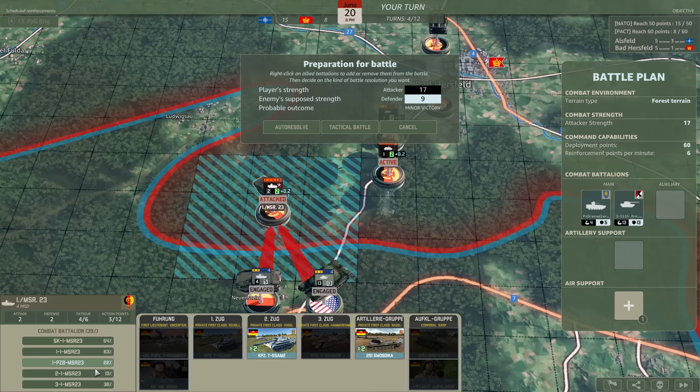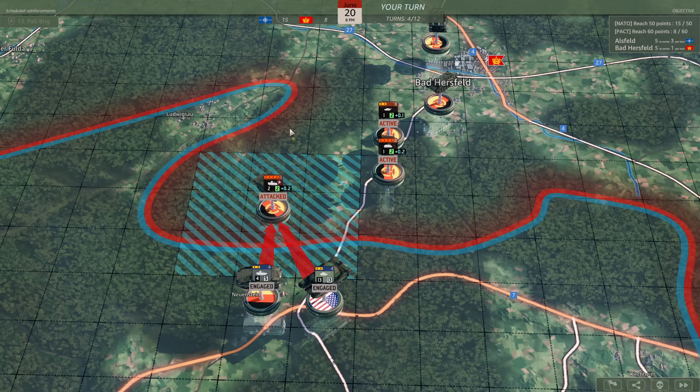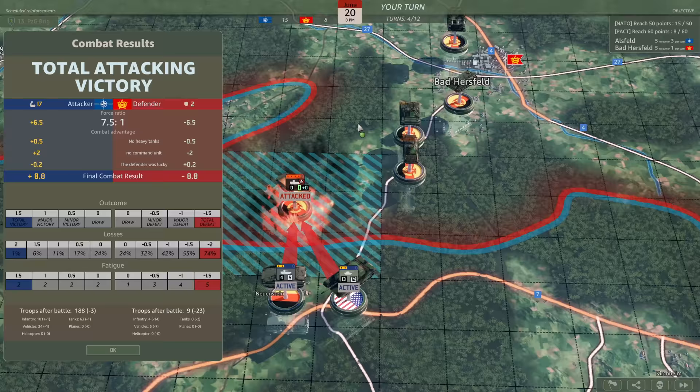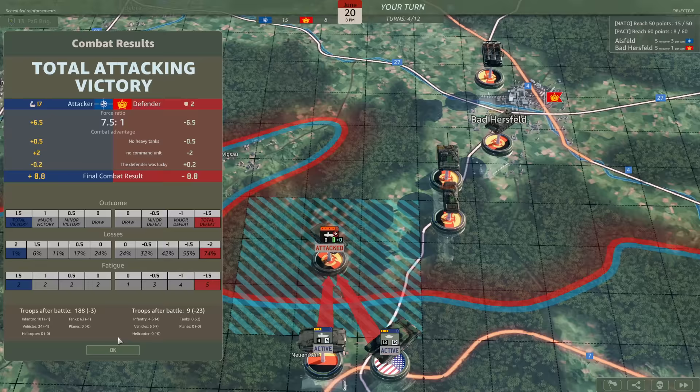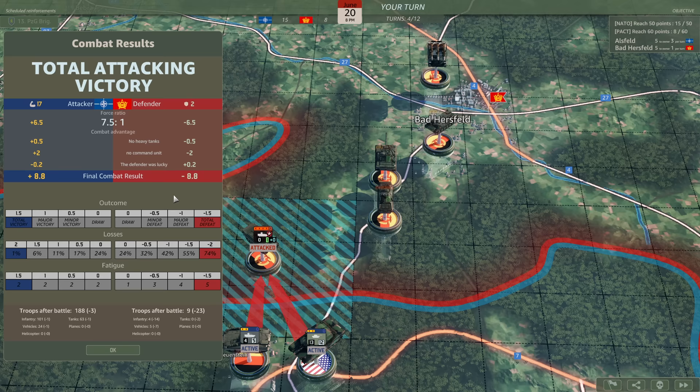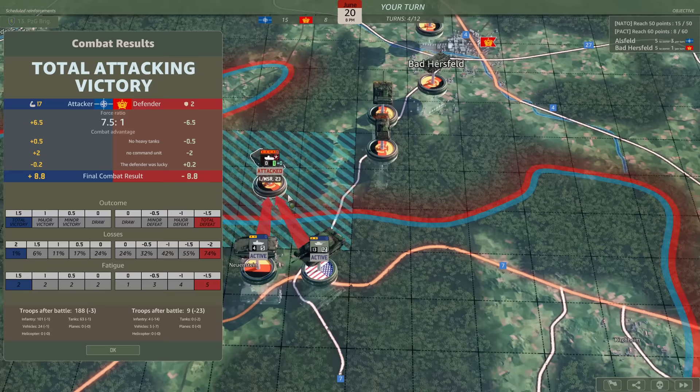It's going to be a minor victory. I haven't tried the order resolve for you guys yet and shown it off - I think it's probably a good time to do so. 17 attackers, 9 on the defender - it should be fine. So this is what the order resolve screen looks like. We ended up with a total attacking victory. We ended up losing one infantry, one vehicle, and one tank, and they lost basically everything. The defender did get some luck which probably caused us to take a few losses, but I'll take it.